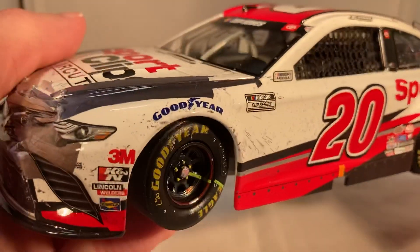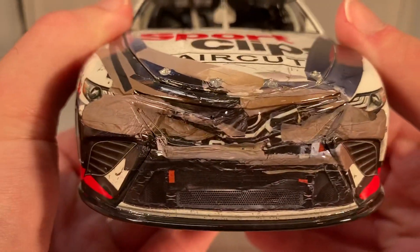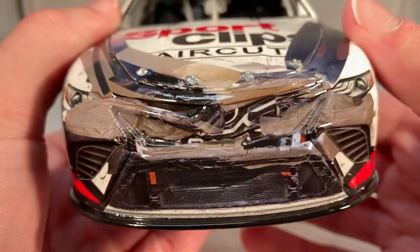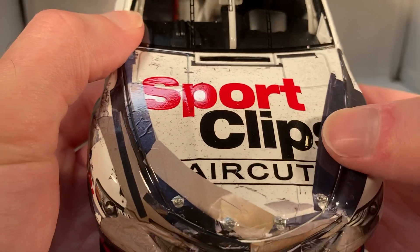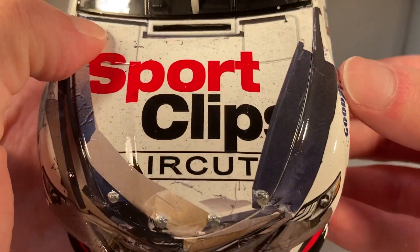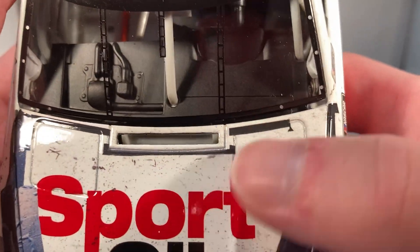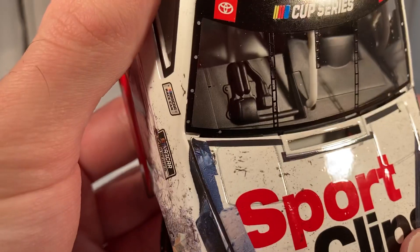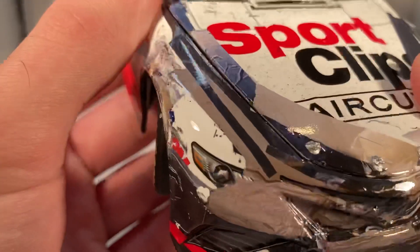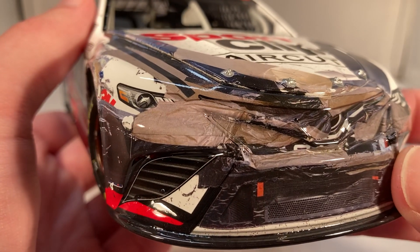Now let's get down to the part everyone's been waiting for — all the damage — because this is probably one of the most damaged race versions we've ever gotten. On the front, he got involved in so many wrecks they taped the hell out of it. The hood is taped down completely — you can't even open it. Interestingly, even the hood flaps appear taped down, which I thought was illegal since they're safety devices. The damage looks fantastic: straight-up duct tape, some Bear Bond, all crumpled up especially in the grille area.